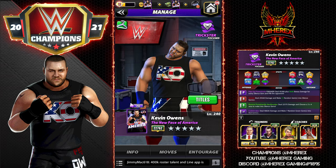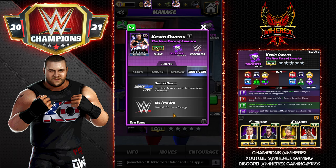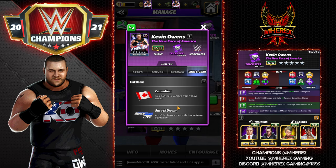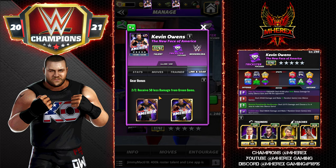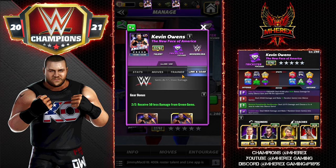So let's take a look at KO here — Trickster KO. He's got a few links: the Canadian link takes 60% less damage from yellow moves; Smackdown gives any color moves one more move point to start; and Modern Era means gems do 5% more damage. He does have two sets of gear — the second set gives receive 50% less damage from green gems, kind of a superfluous gear.